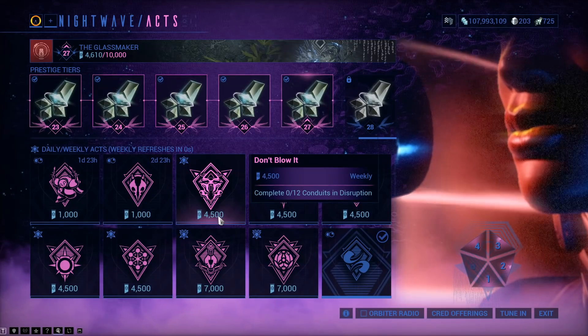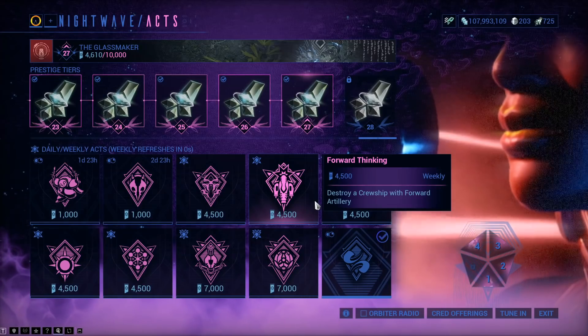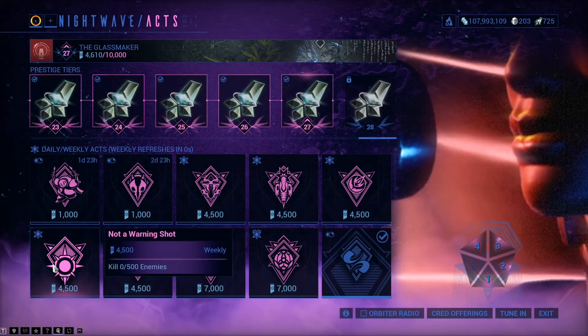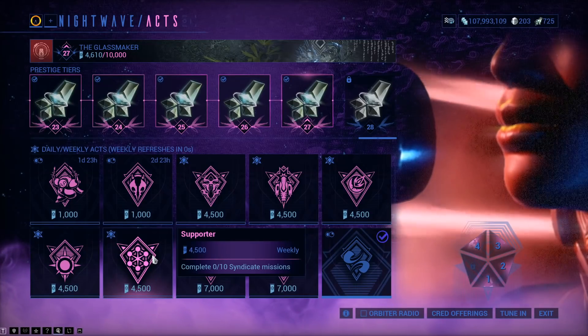Normal acts: complete 12 conduits in Disruption, destroy a cruise ship with forward artillery (that's Railjack), complete 9 invasion missions of any type, kill 500 enemies, and complete 10 syndicate missions as well.